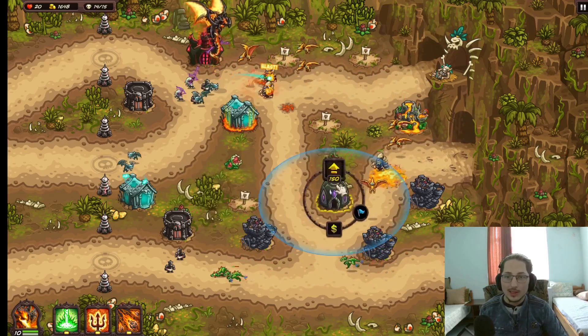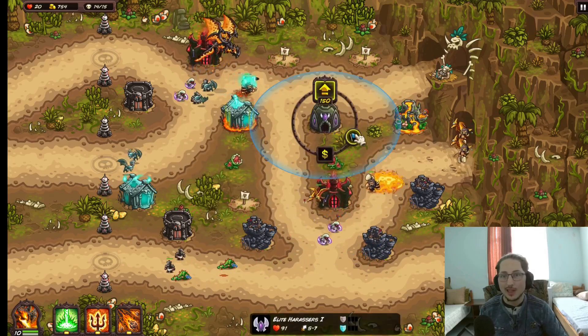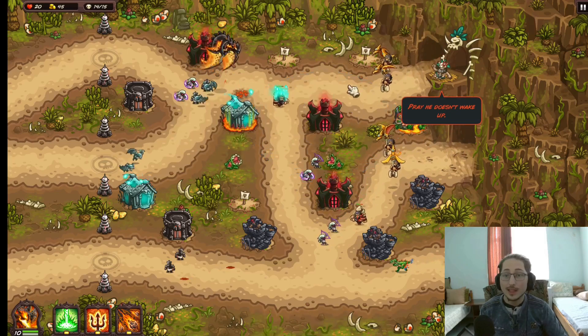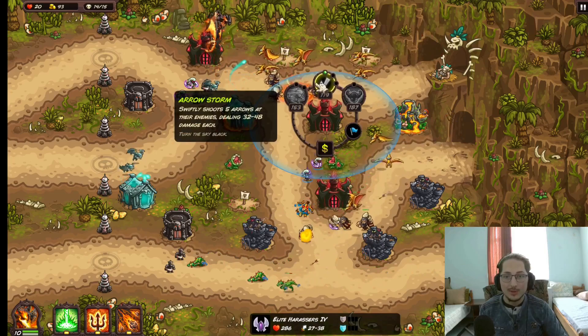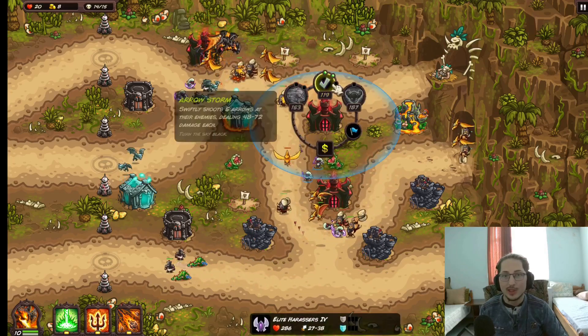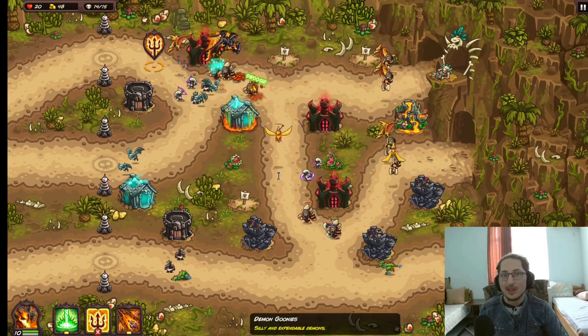Let's set up our other damage sources. Obviously it's gonna be the Elite Harassers, because we need a lot of physical damage. You don't really need magic damage against the boss because he has magic resistance, so going for physical damage is gonna be the best option. And the Elite Harassers have really good burst damage with the Iron Storm. I just couldn't think of a better tower.